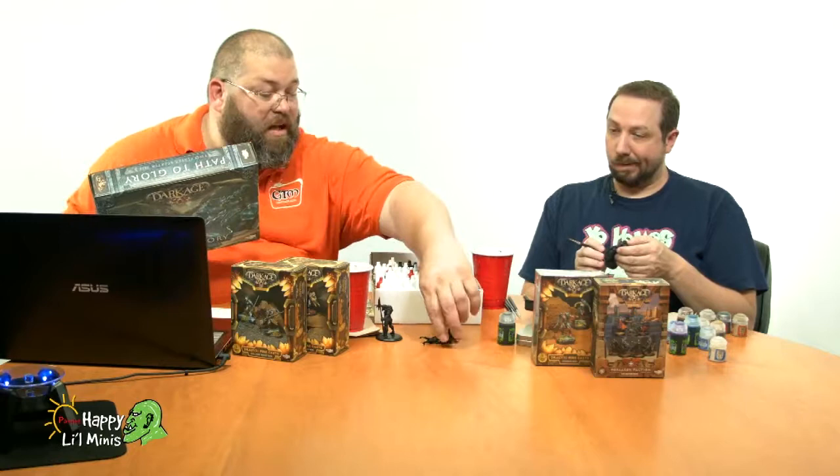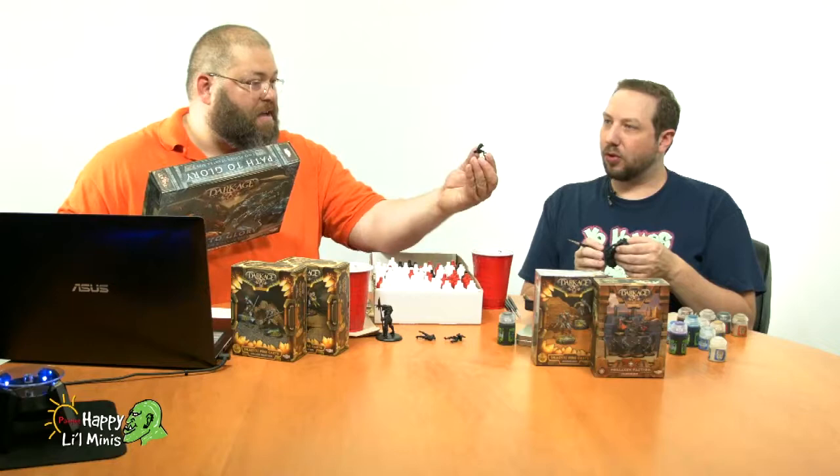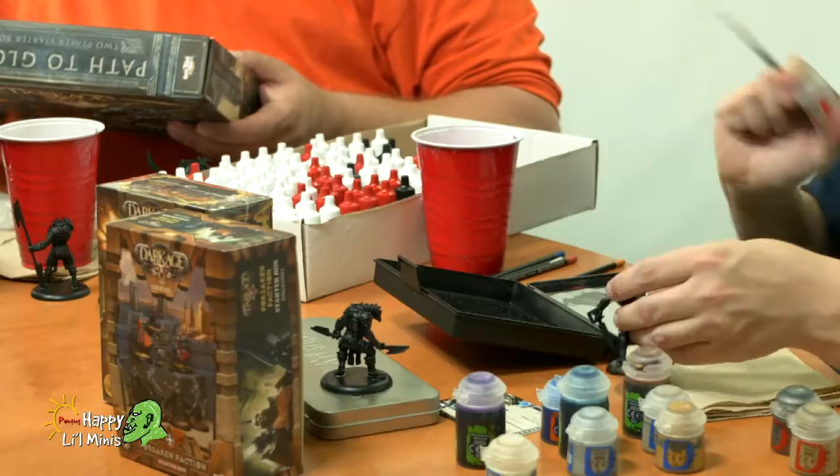We have the Forsaken, which are these little guys here — like this little bug creature that has a gun in its tail. And then the Dragiri Icecast, which is what we're going to be painting, are the larger ice giant-looking creatures. We have a Spirit Lord, a Death Device, and two Soul Searchers, which is kind of cool.